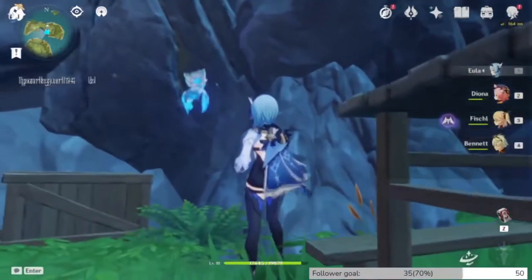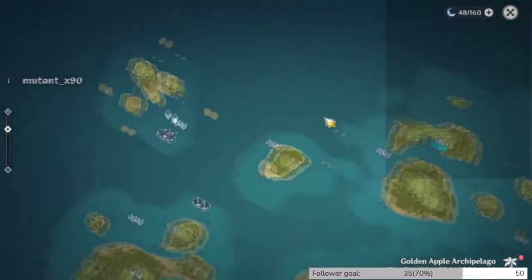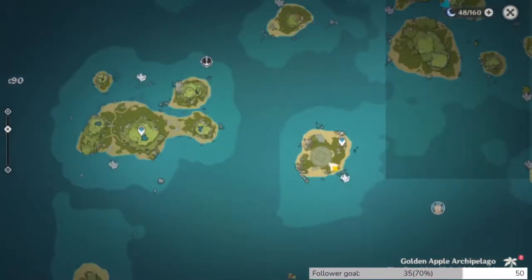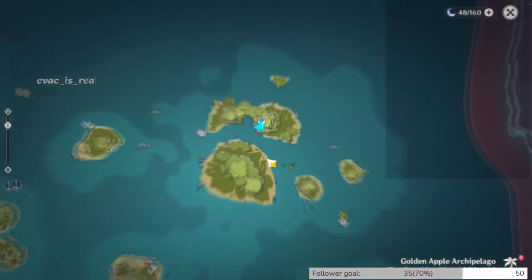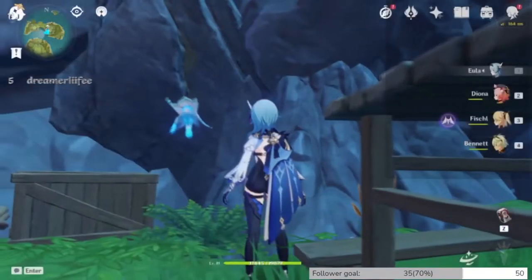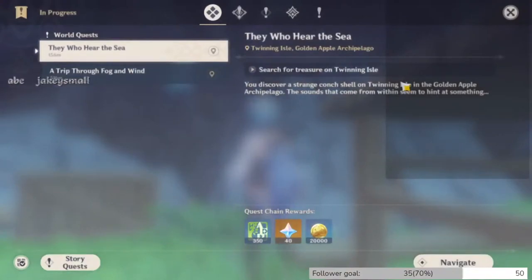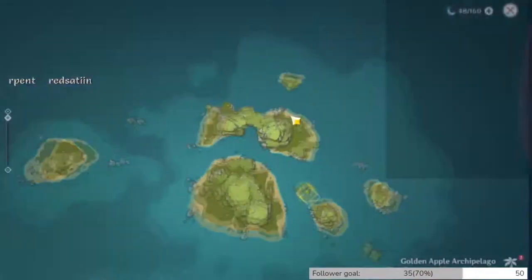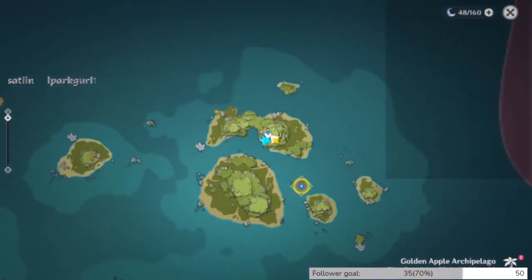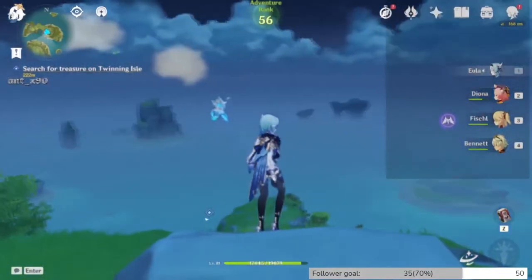So these notes are talking about the northmost island, which I'm assuming is that one. But then I also got one that refers to the centermost island at Twinning Island, which I believe is this island right here. It looks like there's a mission — 'Search for the treasure on Twinning Isle.' So we're going to glide over there, and then we'll check out this other thing because I don't know how this ties into the storyline.